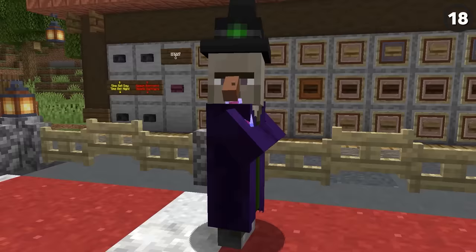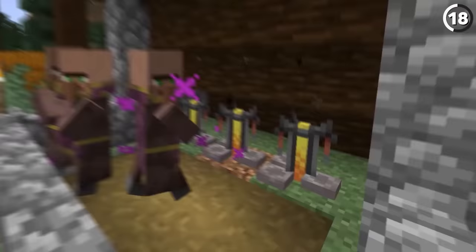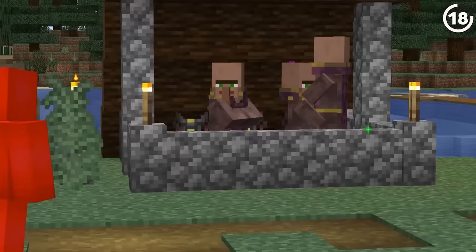Pillagers have witches to heal them, and now we have clerics. With this data pack, cleric villagers will now heal all nearby players, villagers, and even iron golems — which makes a lot more sense, at least they're using that brewing stand for something. And if you're not yet equipped for a full beacon, you could always trap a few of these clerics in cages and now you've got yourself a healing station. They have a range of up to 20 blocks, making them pretty substantial, if not a little overpowered.